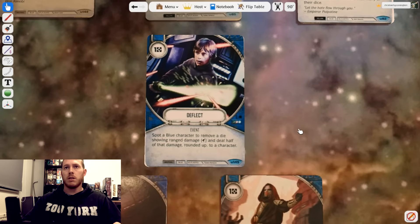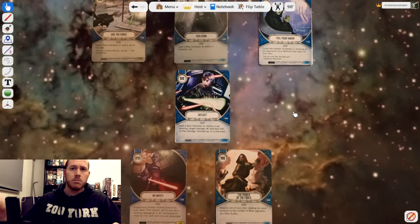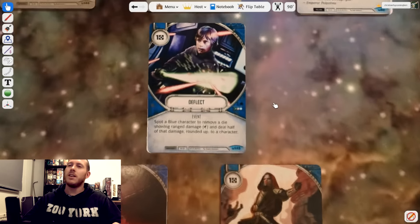Deflect is a great card: spotted blue characters, remove a die showing ranged damage and deal half of that damage rounded up to a character. It's fantastic — we're able to remove one of their dice. The majority of decks I'm playing against seem to be using ranged damage. There are Phasma stormtrooper decks, an Akbar trooper deck doing well, Jango is a real thing — lots of very competitive builds using ranged damage. And if you don't get to use Deflect, it's re-roll fodder.